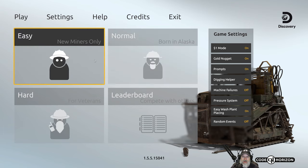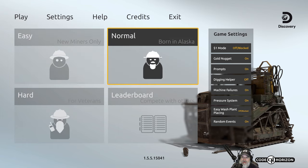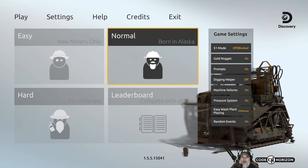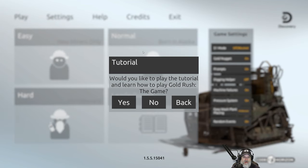So we've got easy and normal modes. In normal mode: one-dollar mode is off, digging helper is off, machine failures are on, pressure system is on, easy wash plant placing is off, and random events are on. That's the normal mode, so let's just go with normal.